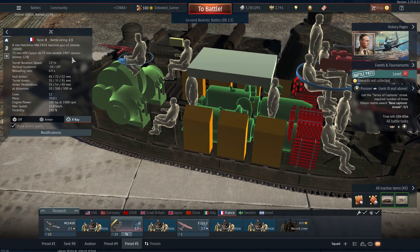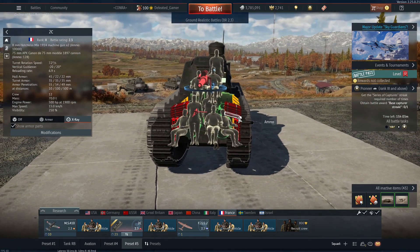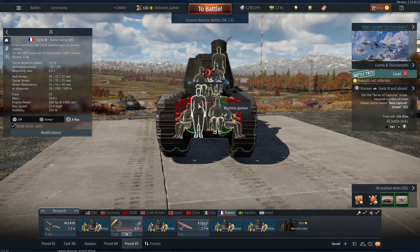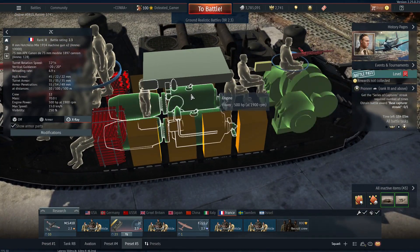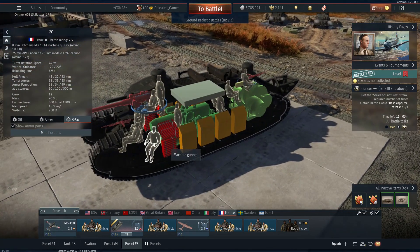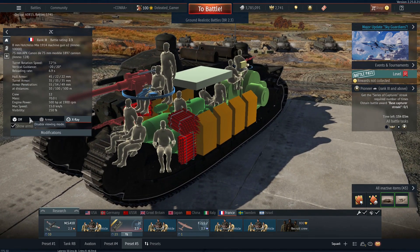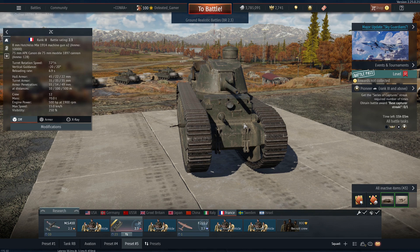You have 12 crew members. What you'll see happening in the clips is the front section will get penetrated and everyone in the front will be gone, with the rest of the crew left in the back. There's a lot of people piled up in one location — you have your driver, two side machine gunners, your front machine gunner, your gunner, your commander, and your loader.